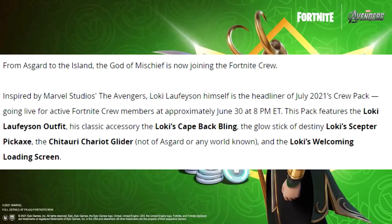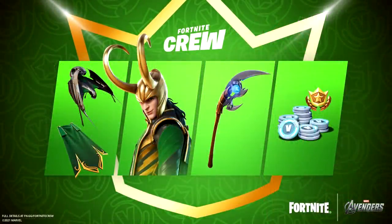The pack also includes the Glow Stick of Destiny — Loki's Scepter pickaxe — and the Chariot Glider, described as 'not of Asgard or any world known.' You also get a Loki's Welcoming loading screen. I had no idea we were getting a glider in this bundle. Looking closer, the back bling is definitely the cape. Lately with capes we've had the ability to put a secondary back bling on them — I don't know if this is going to function the same way.